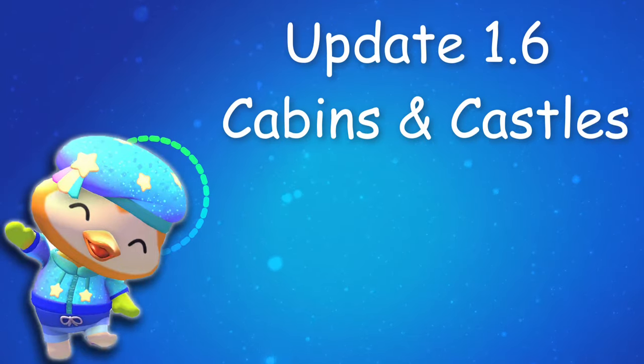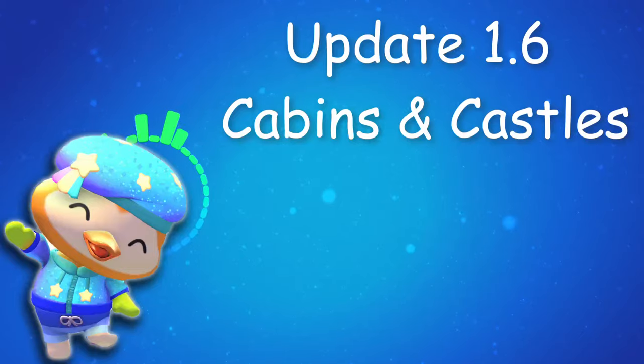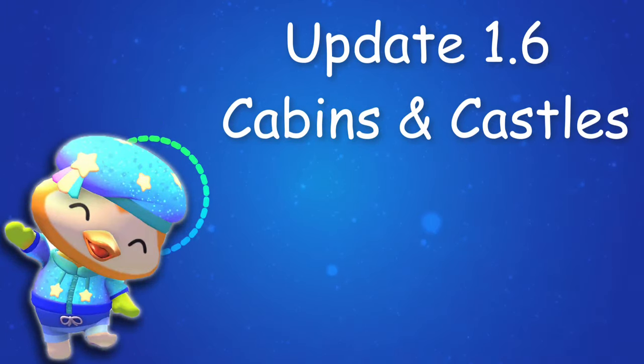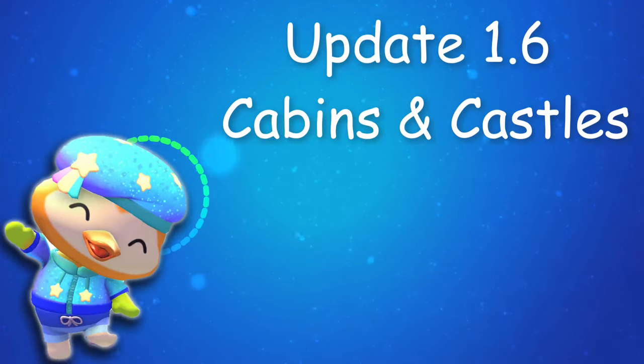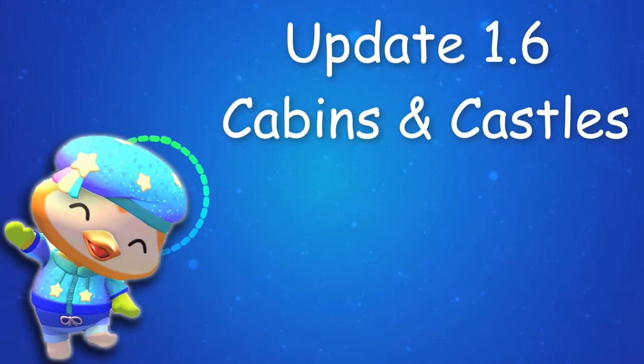Hello Kitty Island Adventure update 1.6, Cabins and Castles, is almost here. It's coming out this week and it's bringing a ton of new super cute stuff with it. We'll be seeing new characters, new areas, new materials, and a ton of improvements and enhancements. This is looking like a huge update.